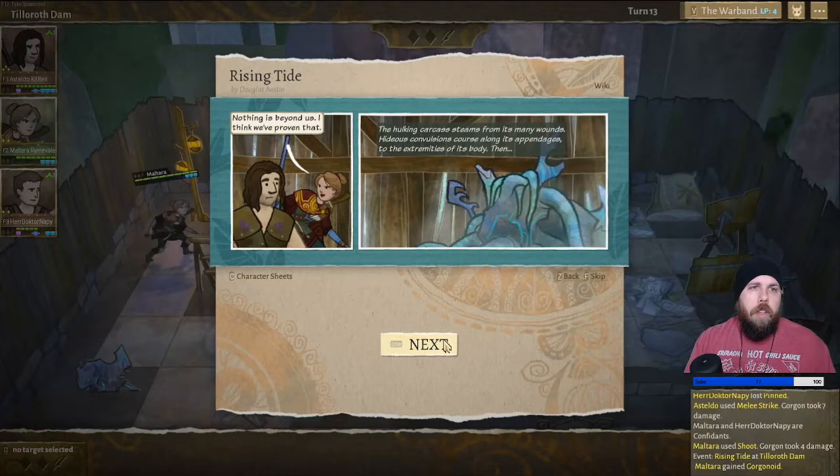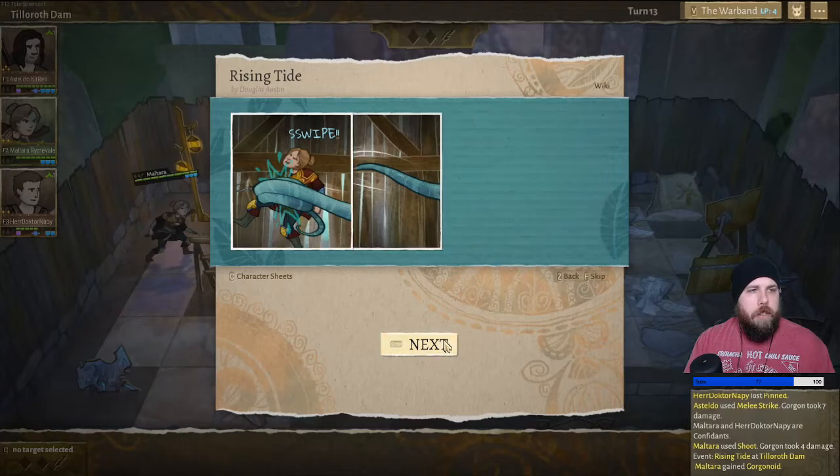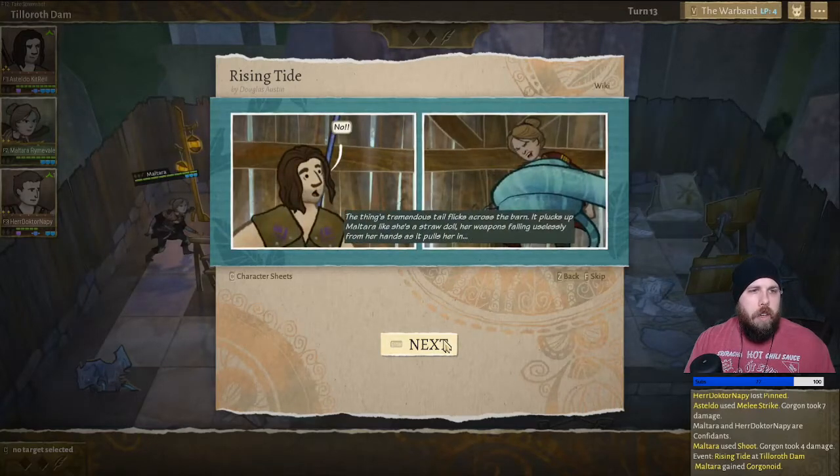The hulking carcass steams from its many wounds. Hideous convulsions force along its appendages to the extremities of its body. Tendril going crazy, and it swipes. The thing's tremendous tail flicks across the barn. It plucks up Maltara like she's a straw doll, her weapons falling uselessly from her hands as it pulls her in. Tragedy.